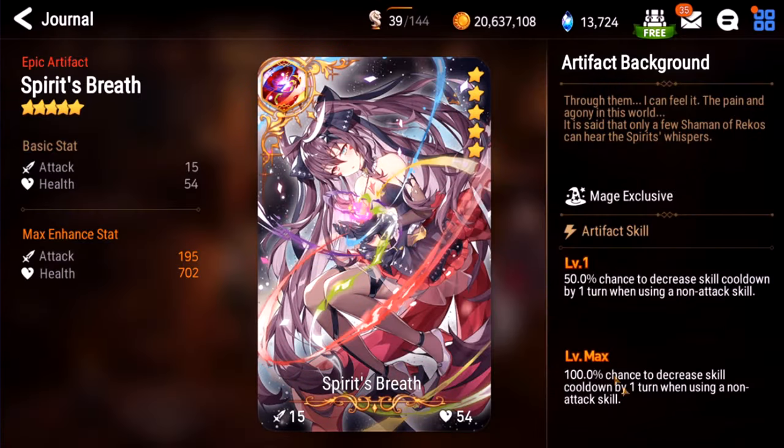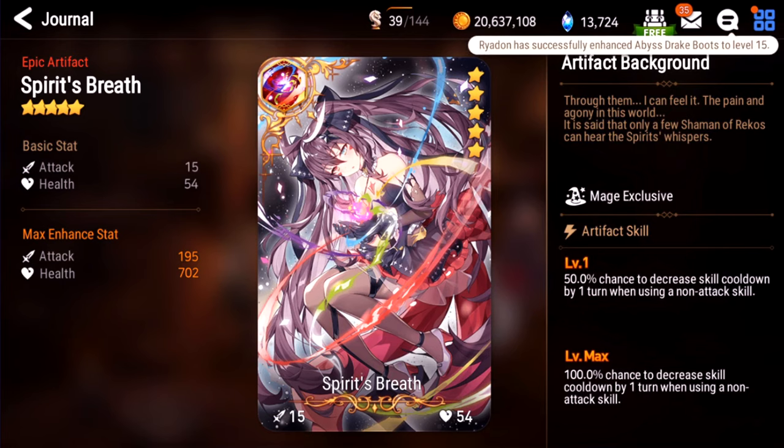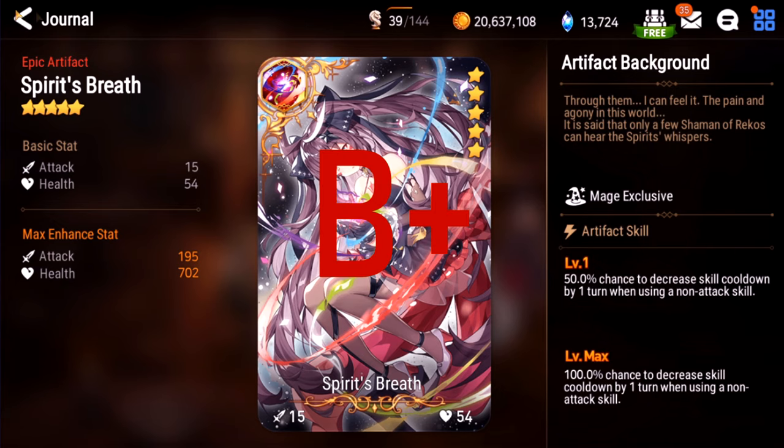Spirit's Breath. At max, 100% chance to decrease skill cooldowns by one turn. It's pretty powerful with certain heroes like Alots. But the problem is Alots is usually carrying Taga Hells anyway. But this is situationally useful. I'll give this a B+ as well.